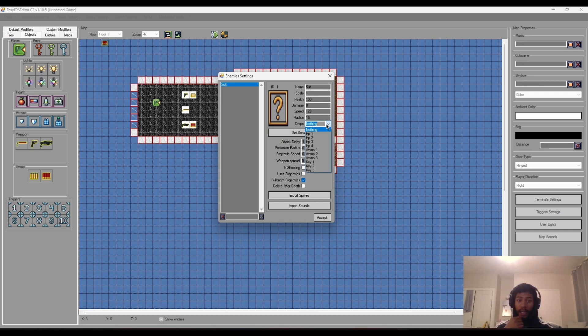The Drops setting is quite interesting - if we click this dropdown it'll let us select all the items that a given enemy can drop. We've got Attack Delay, which I believe will be the intervals in which the attack animation plays and when the attack occurs - the delay between attacks. Explosion Radius I think is for projectiles, it'll be the area of effect when the projectile hits something. Projectile Speed is how fast the projectile travels, and Weapon Spread is similar to our weapon setting.